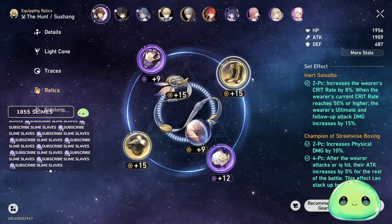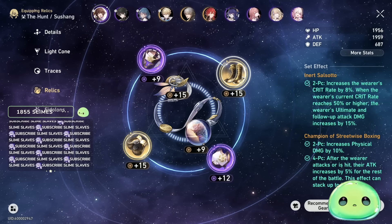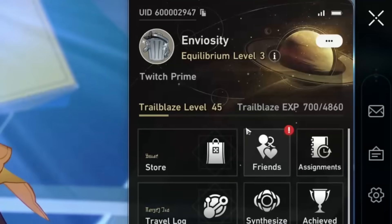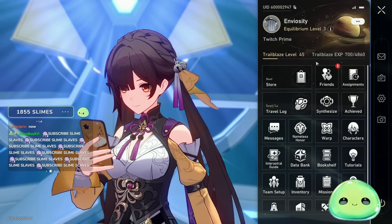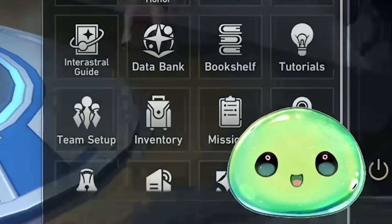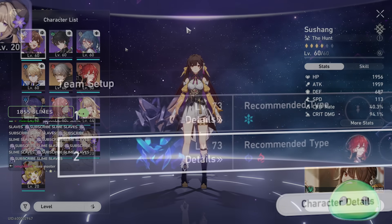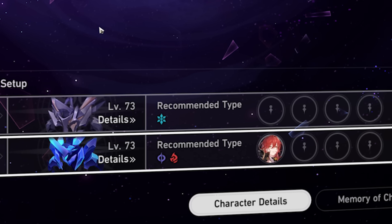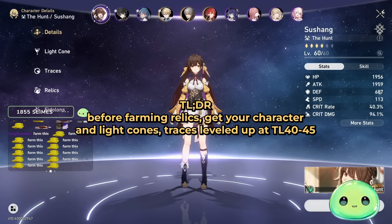Now it's time to have some fun with relics. When farming gold relics, only go for the main stat — don't get too greedy. It costs 40 trailblaze power per run and you'll spend an eternity here. I'm currently TL45 — I'd say once you hit TL45, come to a stop on farming relics and focus on other stuff. After TL50, leveling characters from 60 to 70 gets very cost-heavy and you want at least eight characters leveled because Memory of Chaos splits into two parties.